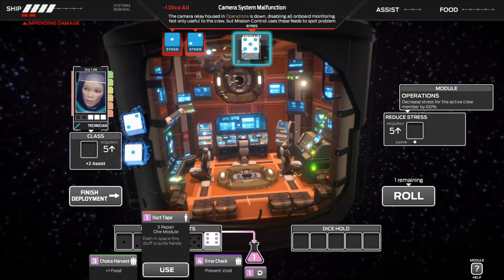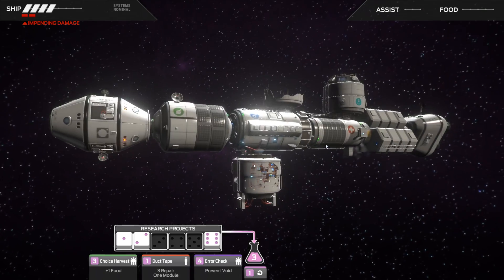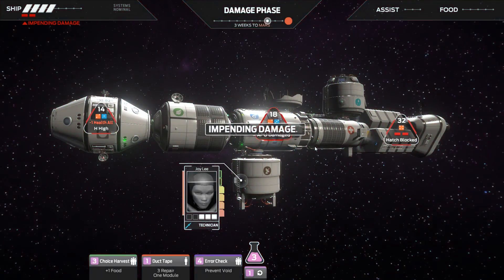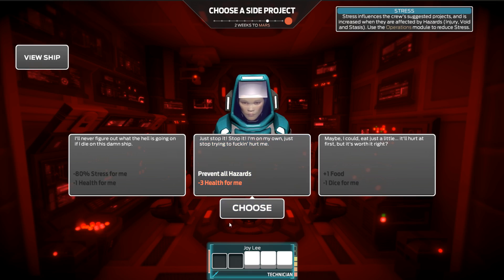Hey, would you look at that — we just rolled two fives there. Beautiful. A 2 and a 1. Lost one health, lost one dice, and the ship got damaged. Lost one — what? What the hell.